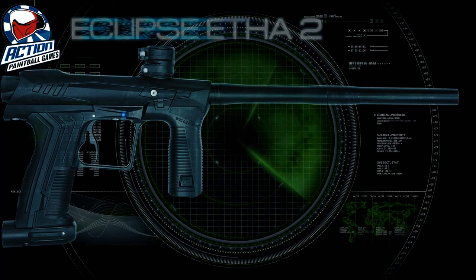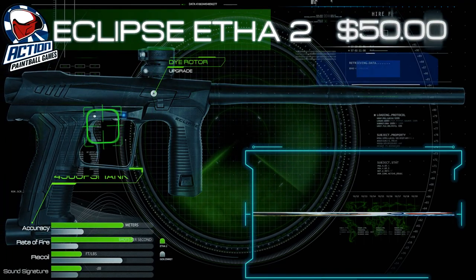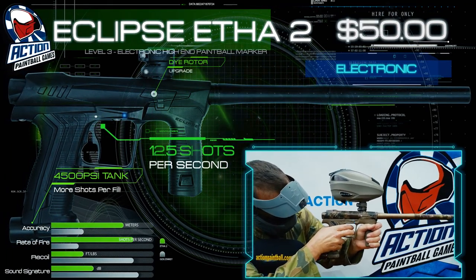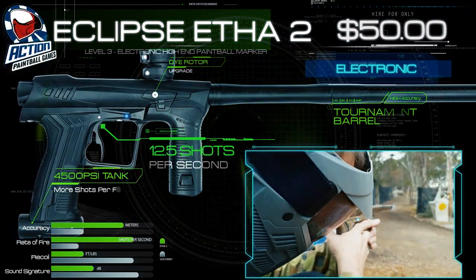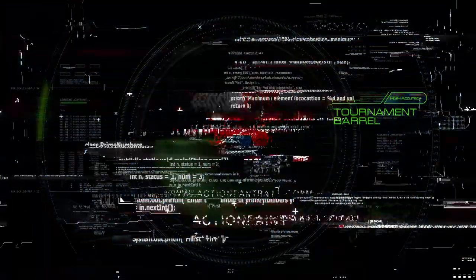The Etha II is our level 3 gun. They are super quiet, shoot an amazing 12.5 shots per second, and have excellent long-range accuracy. It is the first of our full electronic upgrade guns and has a hair trigger and machine gun-like rates of fire.